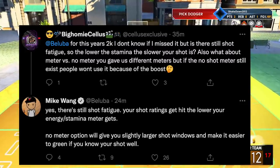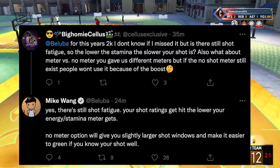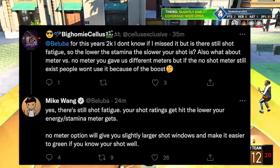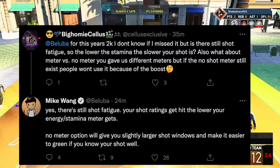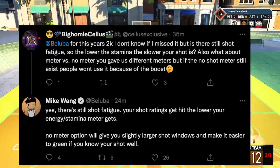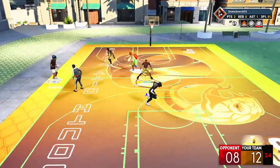Big Homie Seller asked about shot fatigue and the no-meter option. Mike confirms: yes, there's still shot fatigue — your shot ratings get hit the lower your energy/stamina meter gets. That matters especially for ball handlers who over-dribble. He also says the no-meter option gives you slightly larger shot windows and makes it easier to green if you know your shot well.